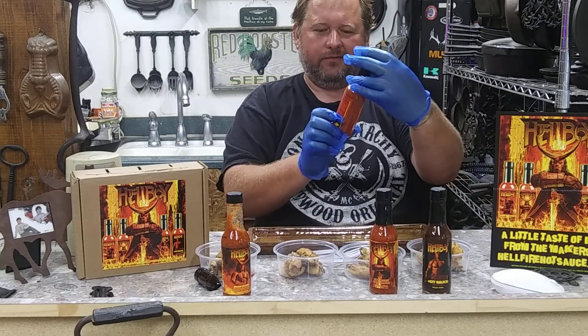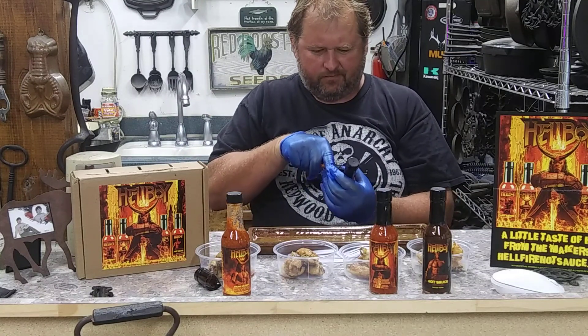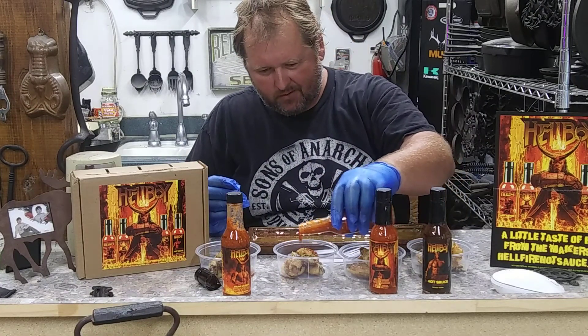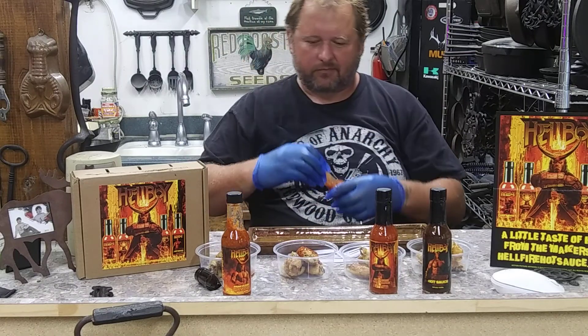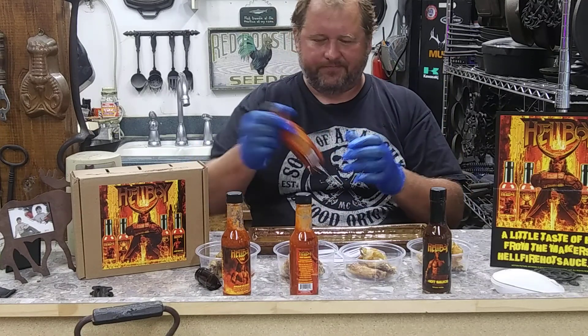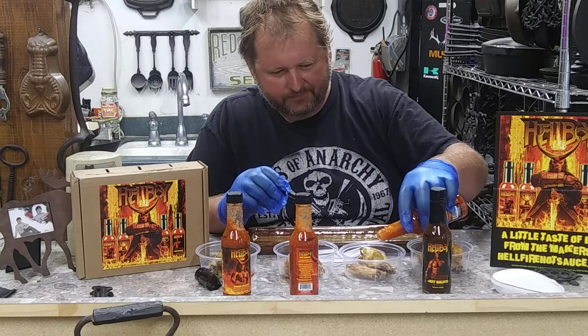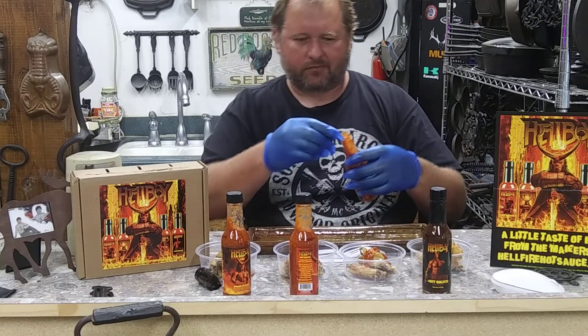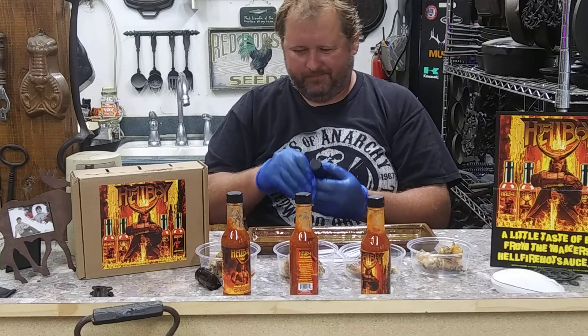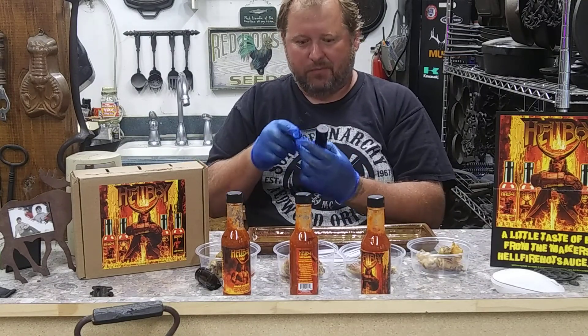Then we have the Legendary AF. My rules of this challenge today: see if I can eat them all and then try to do an afterburner. Hellboy Extreme — this is the one I hear gets really bad. It's 85% reaper mash; this is where it may get rough for me. And then the Right Hand of Doom, 6.6 million Scoville.